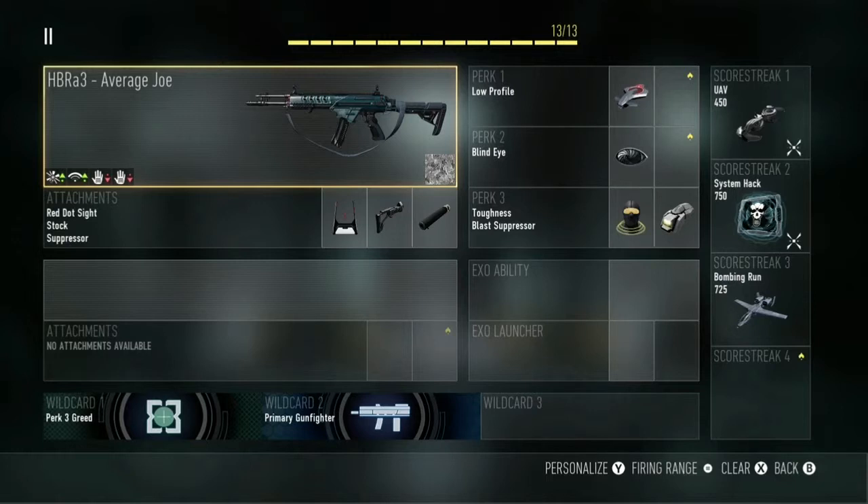The setup I would prefer that you guys run with it, which is my setup, is the red dot cipher for accurate precision of your targets at long range or close range, stock, and most importantly, suppressor. Suppressor is very important in all game modes, in my opinion.